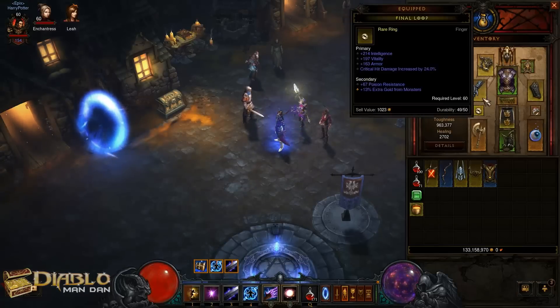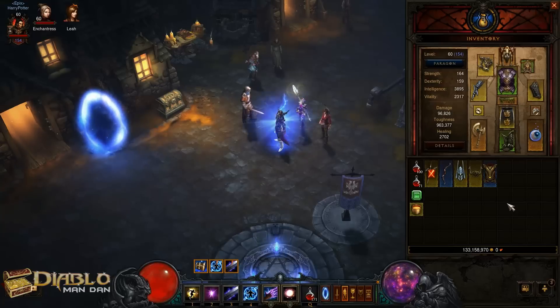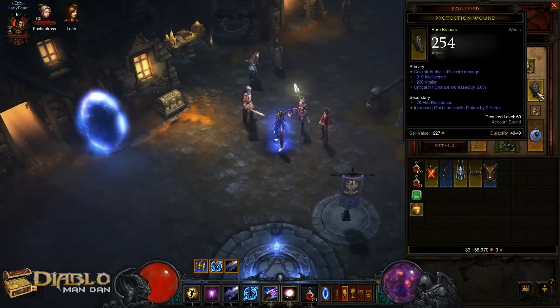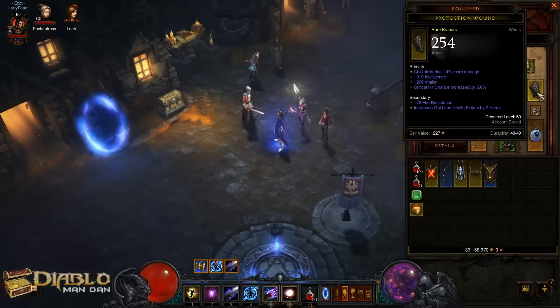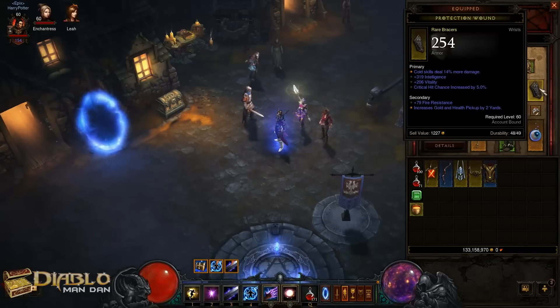Let's talk about gear for a second. The gear I currently have is probably not very good — I didn't have a lot of good stuff to start with in this patch. But one thing you want to look for is increased damage to cold skills, that helps out a lot. As well as maybe some lightning damage, because if you can't get cold, lightning is good to go with here too because of the Electrocute and your other skills.